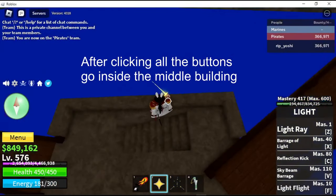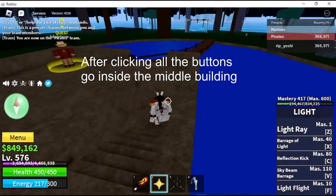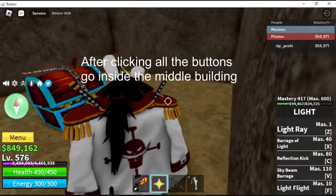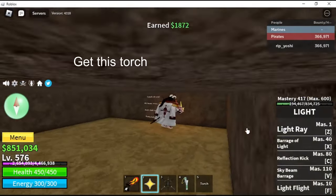After clicking all the buttons, go inside the middle building and get this torch.